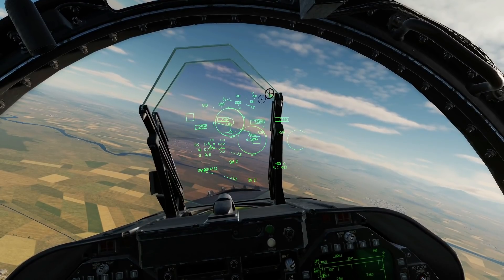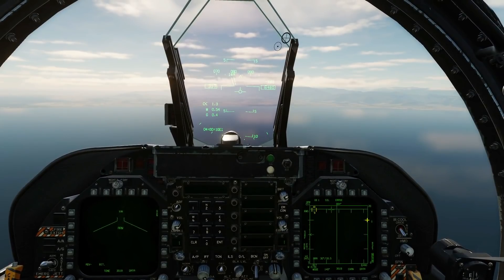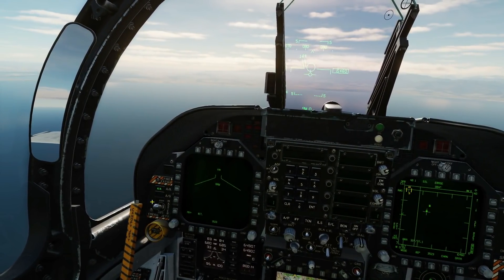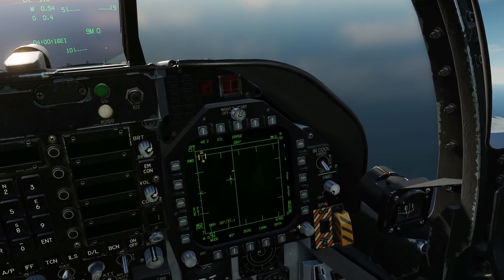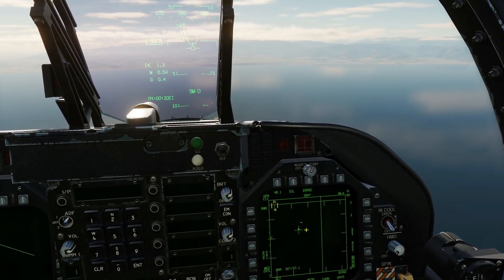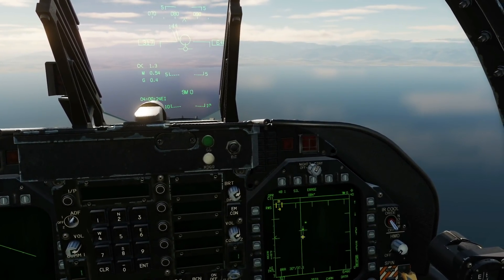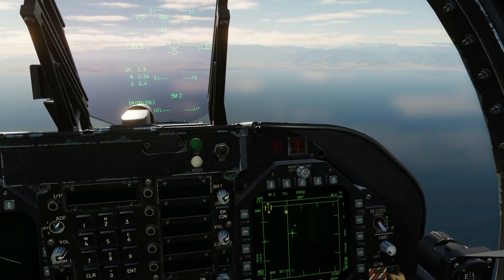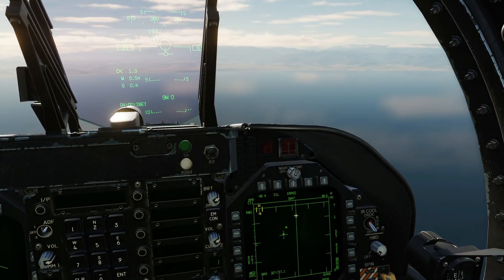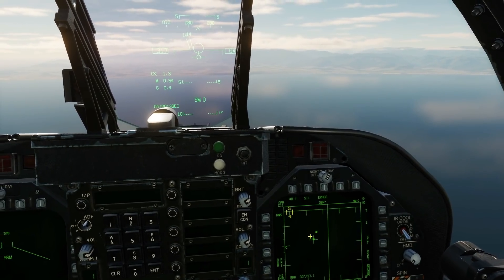Now let's look at Spotlight mode. We're no longer in ACM mode — we go to air-to-air mode, weapons or not. Our situation is 30 miles on the nose, two bandits heading towards us slightly biased to the left. When doing a wide azimuth scan like this, note that the refresh rate is very low — the B-sweep is going very slowly left to right. In this case it's okay because those targets are relatively easy to see.